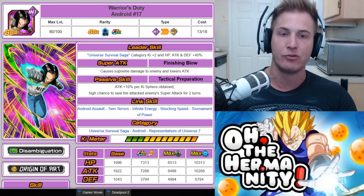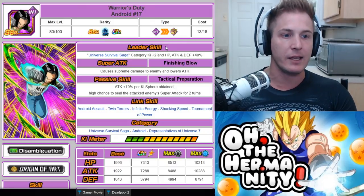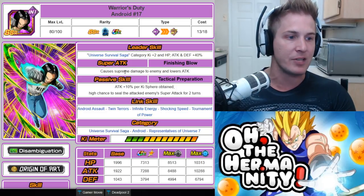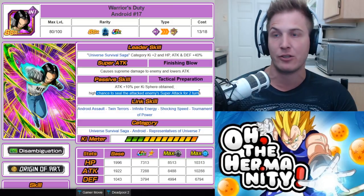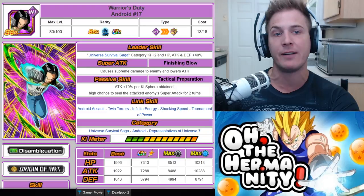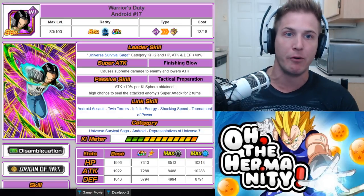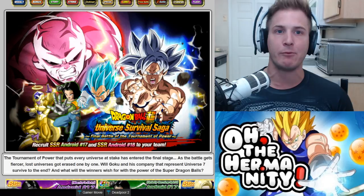The character you need is Warriors Duty Android 17 — a drop unit you can grind quite easily. He's a pretty good unit on his own: his leader skill gives Universe Survival Saga category Ki +2 and HP, Attack, and Defense +40%. He causes supreme damage and lowers attack, and his passive gives Attack +10% per Ki sphere obtained. He also has a high chance to seal the attacked enemy's super attack for two turns. I recommend grinding him to super attack 10 and opening all four hidden paths before collecting drop units for Indomitable Resolve Android 17.